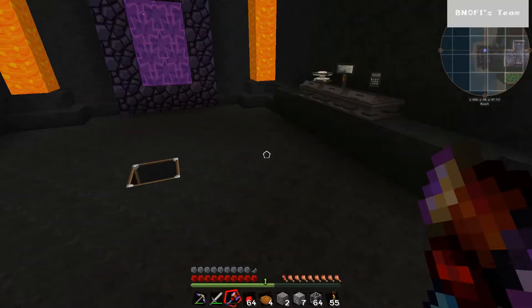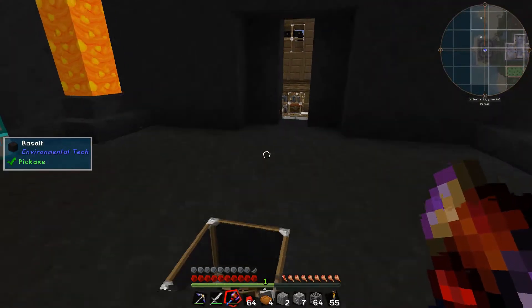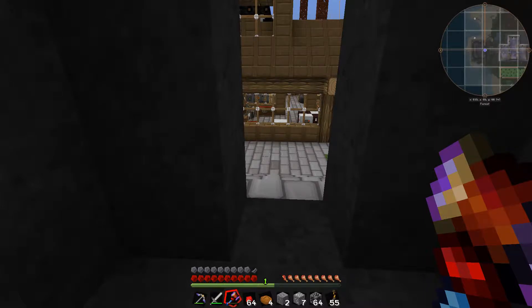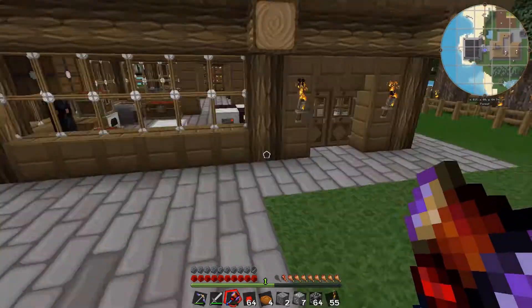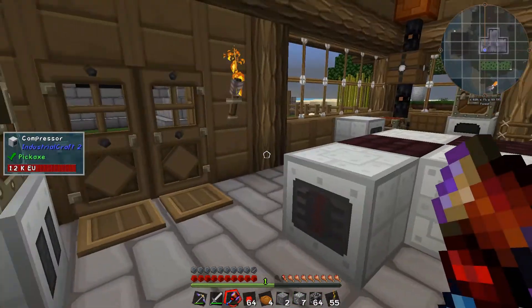So we're going to pop back home because last episode we got our Empowerer trophy, but we didn't actually set our Empowerer up. So we're going to do that today - we're going to set our Empowerer up, we're going to test it, and I think I might test it making a sturdy machine case, which will actually get us to the next stage. It's not too far off.